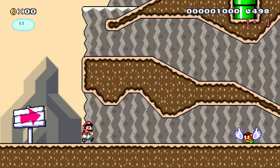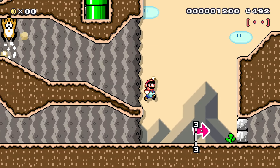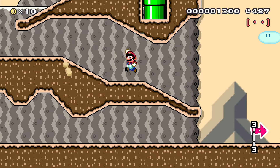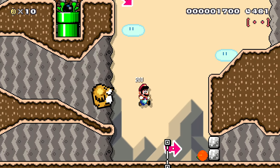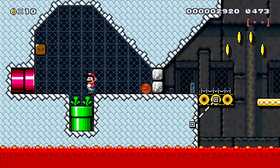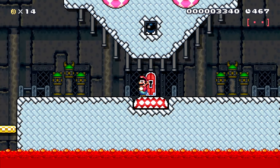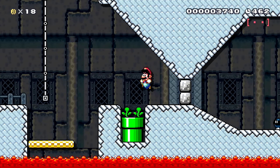So here we are at Dodongo's Cavern in Ocarina of Time. We've got to get in — we need a Fire Flower in order to do that. So let's see where we can find one. There we go — oh, is that landed there? Perfect, we're in. Another Fire Flower. There's a giant door ahead; we need to get in there with a key, so Fire Flower time.